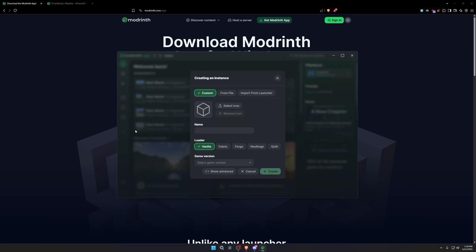Press the plus icon down here to create a new instance. Once you're in the 'Create Instance' screen, you can name it whatever you want. For the loader, go ahead and press NeoForge, because that's what the loader is for this mod. If you use Forge, Fabric, Quilt, or vanilla, the mod won't work at all — the game will crash. The game version needs to be 1.21.1. If the game version is wrong, it will crash.